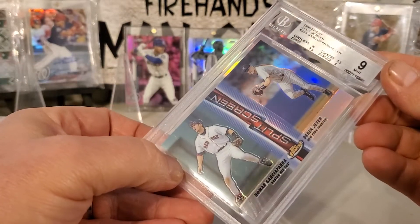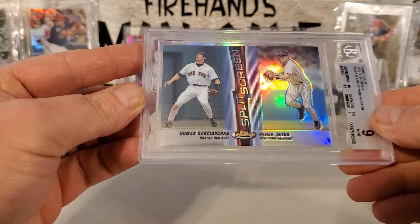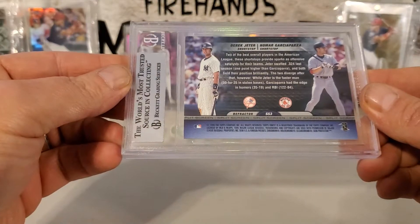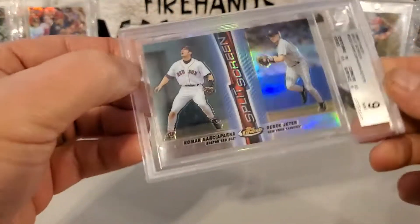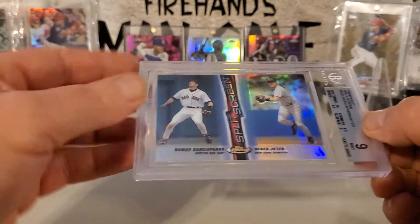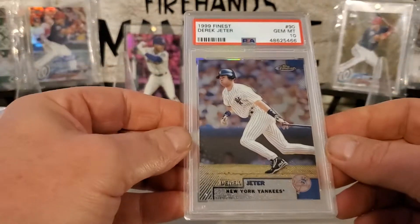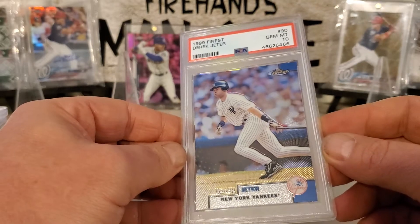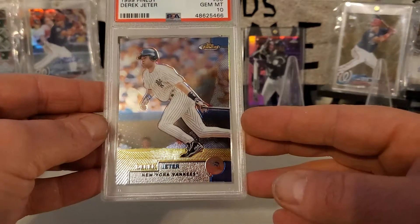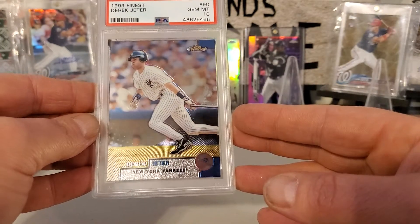Here's a 99 Finest — Nomar and Jeter. That's a Refractor — got some nice shine. And then we got a 99 Finest Jeter, trying to get it to see some nice light here — the shine on that thing.